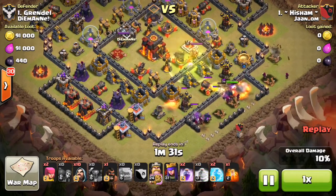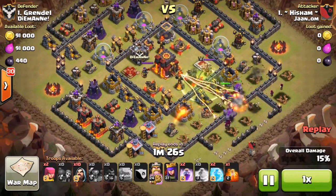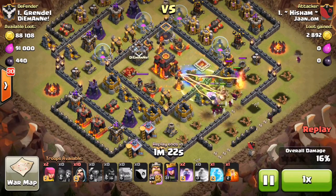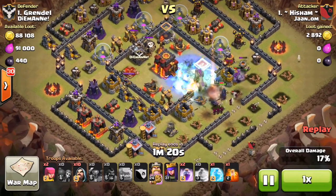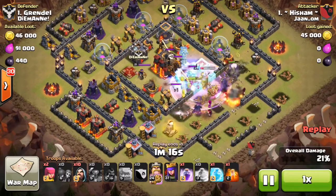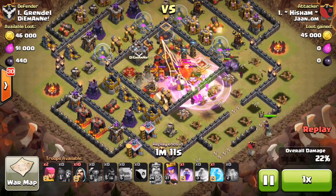He gets into that second wall, makes his way in there. My infernos are going. He's dropped his jump spell. My king's come over to distract them — that's quite good. There goes his freeze, taking out an inferno, an X-Bow, and one Tesla. Down goes the rage.